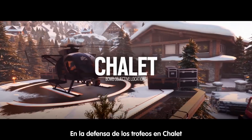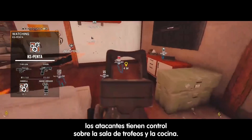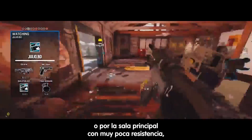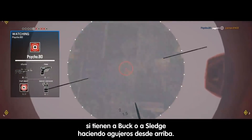The trophy defense on Chile — the attackers have established control above the trophy and kitchen. They have so much pushing power to come in from wherever they want. They can enter the west lobby or the main lobby with almost no contention if they've got a Buck or a Sledge opening holes above.